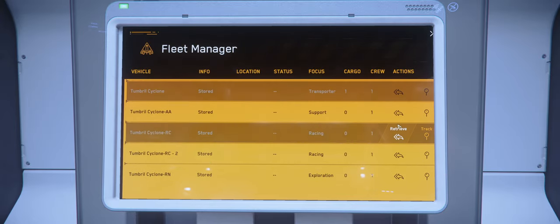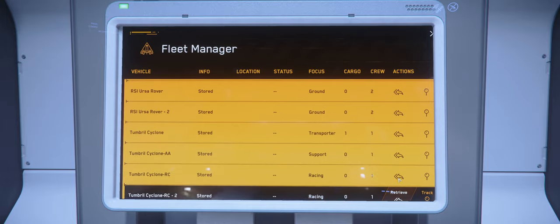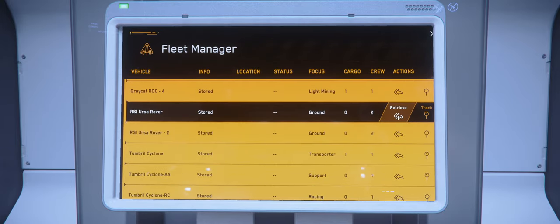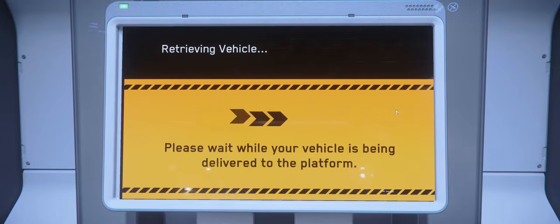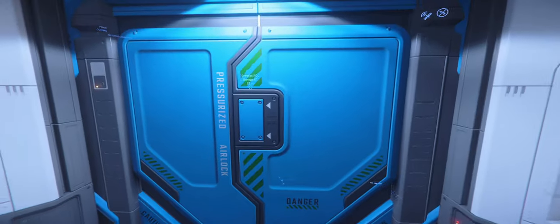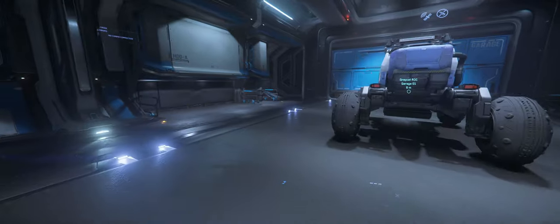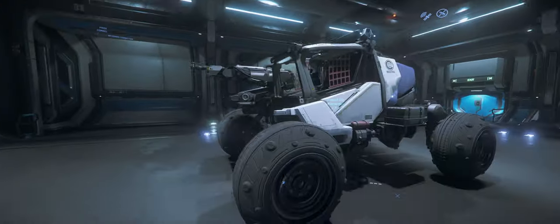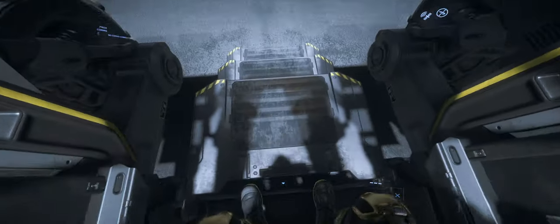Let's get a Gray Cat ROC — actually wait, let's get an Ursa so I don't die. Actually one of the biggest things was the Gray Cat ROC; it was the one that was sliding around. Well, they were all doing it, but I remember being in the Gray Cat ROC. They also said that vehicles should no longer fall through the planet.